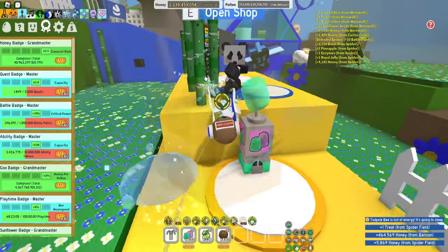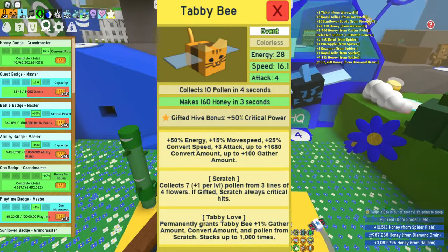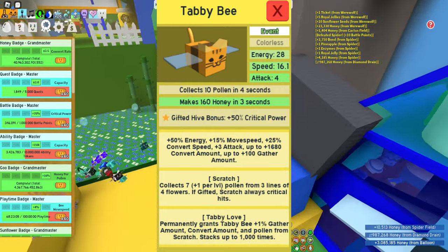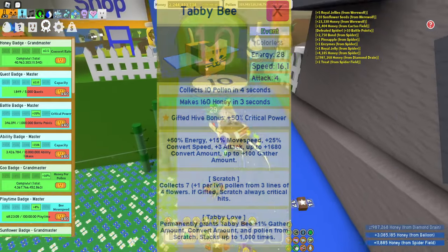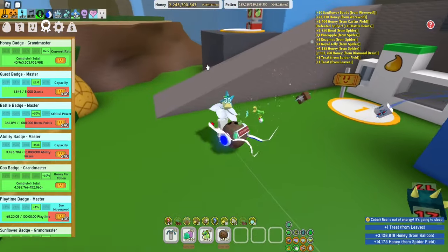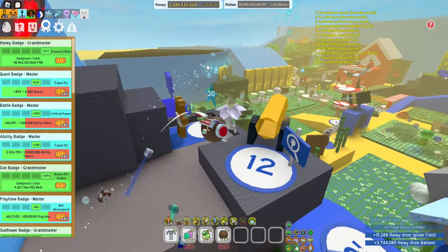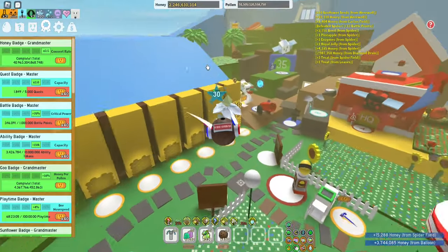First of all, I would probably give the star treat to Tabby Bee, mainly because the gifted hive bonus of plus 50% critical power will be very useful in the mid game. It's also going to buff its two abilities — Tabby Love and Scratch — and of course the higher the Tabby Love, the higher the buff will be. That's why I put Tabby Bee first.